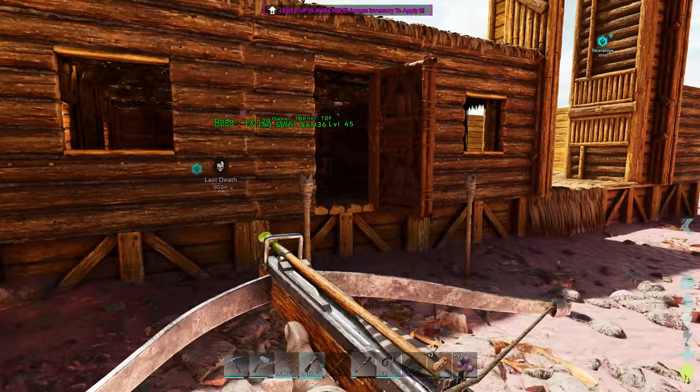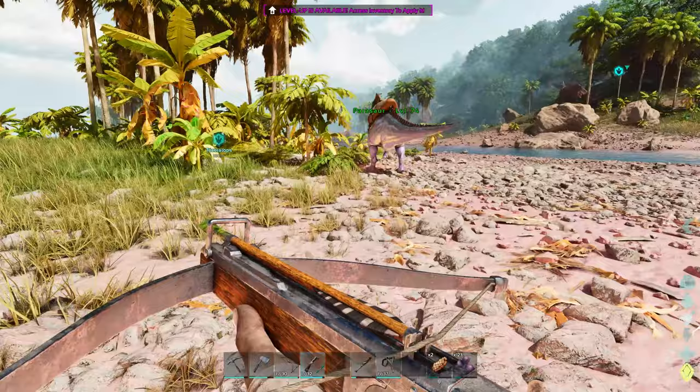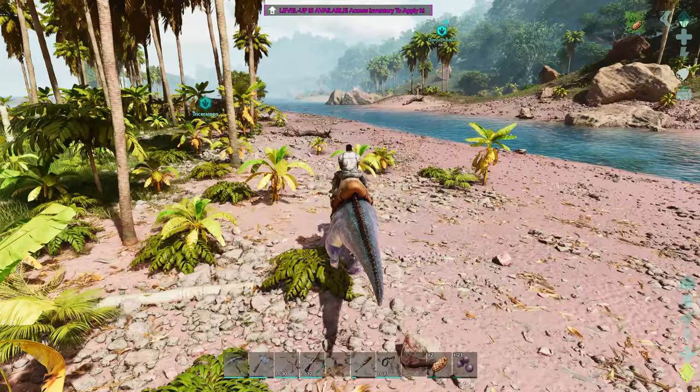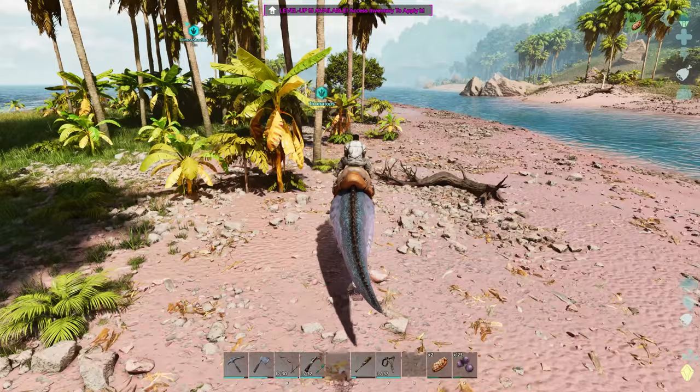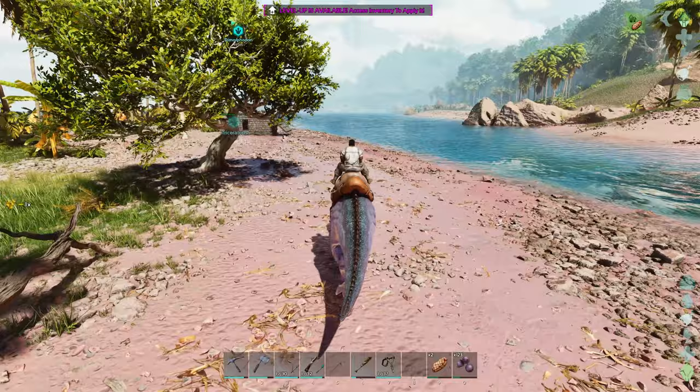We probably should feed our dino soon too — we'll make a feeding trough as soon as we can. We have enough to tame another trike if we can find one. We just have to find one that's worth taming — it's got to be a better level and it's got to be a breeding pair.